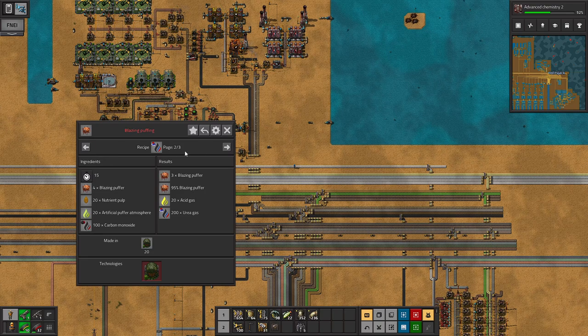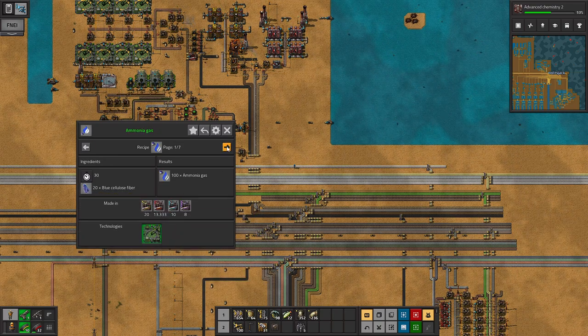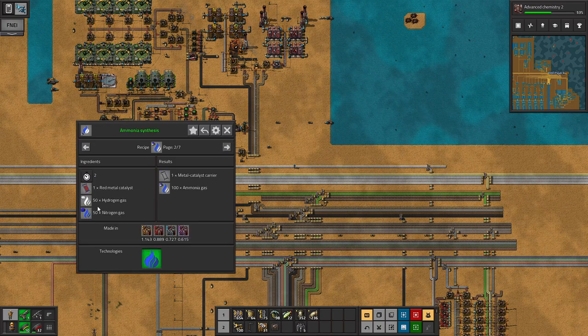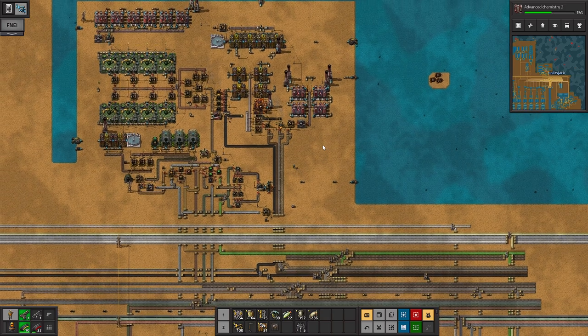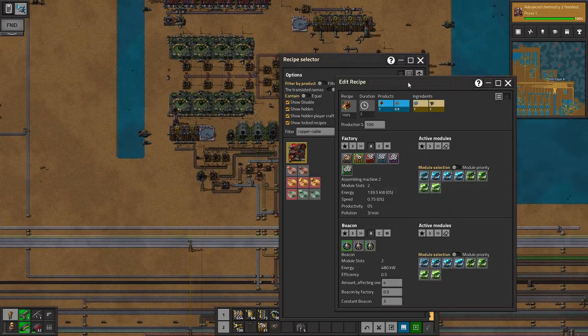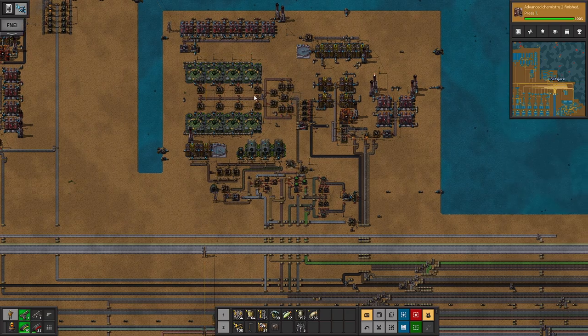How does urea get made? How does ammonia get made? Oh, that's not that bad. Still annoying as fuck though. I need a plan. Let's make the plan. Something like 14 of those? That's insane. All that would need to move.